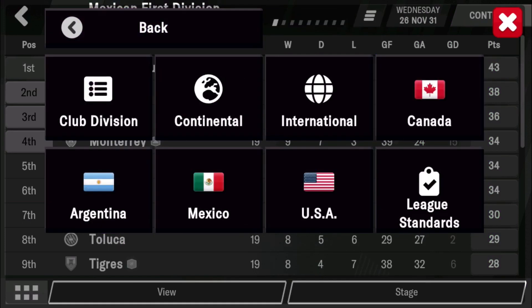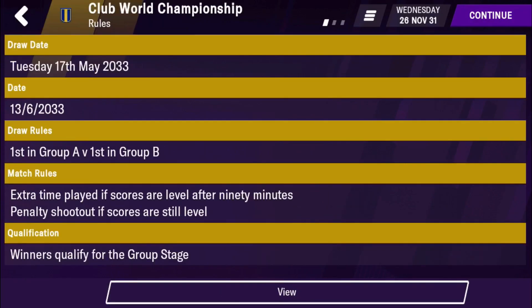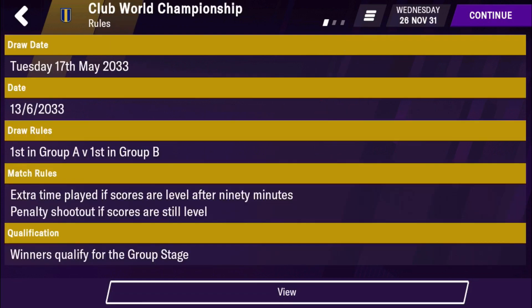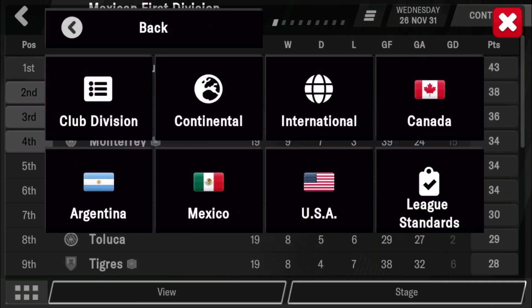Then in Canada, in the Continental, I managed to take Pacific FC all the way to the Club World Championship final, beating Man City and nearly beating Barcelona. Lost on penalties, as well as Atletico Madrid. So this is a very effective tactic if you're playing big teams.